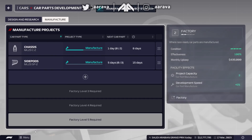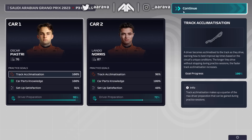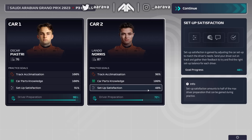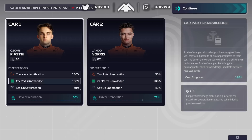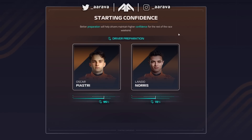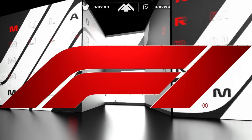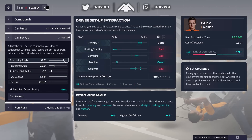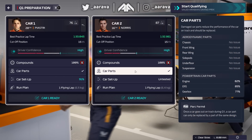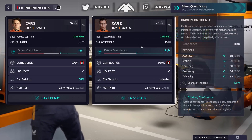Practice has gone very weirdly - Piastri has a 91 setup satisfaction and Lando's on 48. I don't know how he got such a bad satisfaction after doing a decent job in Bahrain. Even adjusting his setup midway through practice, he's still only on 48. Overall driver prep is 95 for Piastri versus only 72 for Lando. I'll try to adjust Lando's setup one last time. Piastri may actually look a bit better around Jeddah.